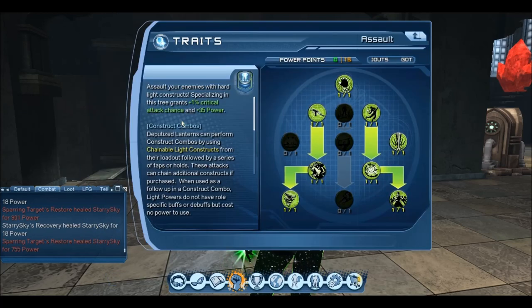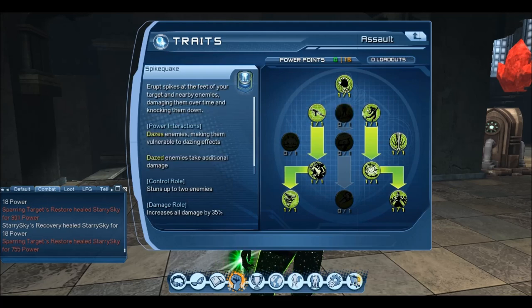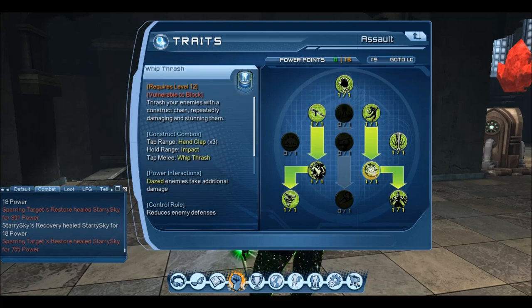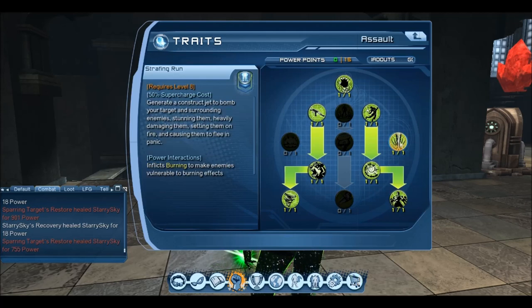So let's go straight to the Assault Tree. In the Assault Tree, I have Power Points in Light Claws, Minigun, Ram, Chompers, Whip Thrash, Fan, Snap Trap, and Strafe and Run.